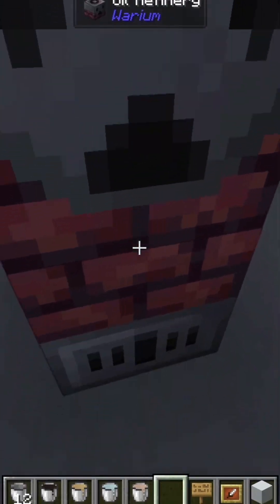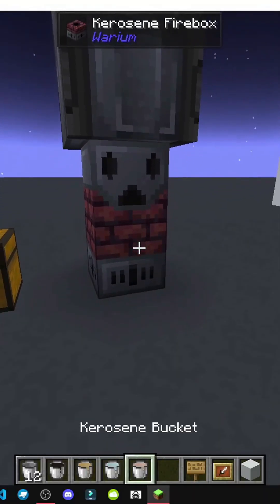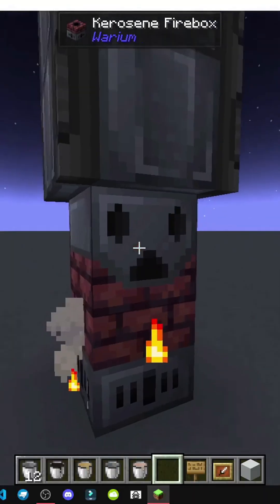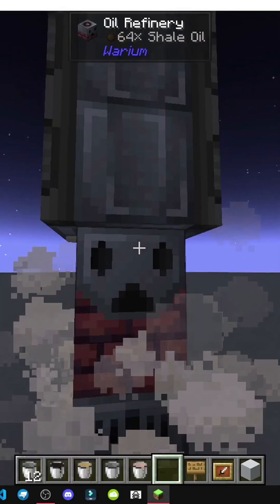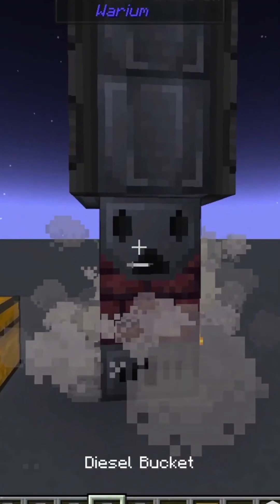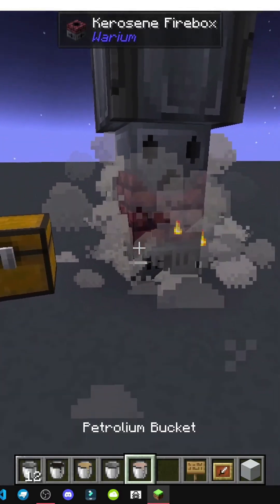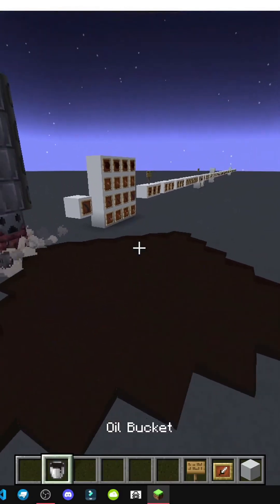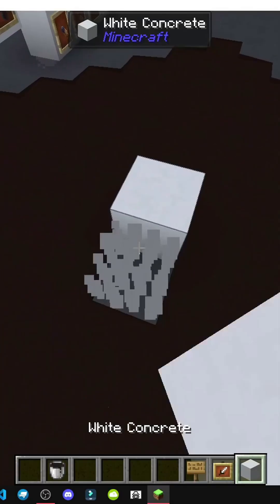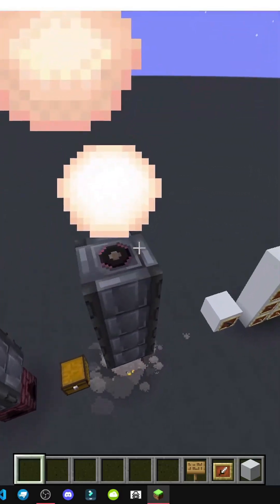Important — then we have the kerosene firebox. It serves a similar function. The difference is that kerosene works with a kerosene bucket. We put it in and look how fast it goes. It's going full throttle — it goes much faster, and it works with kerosene buckets. We can put all these buckets in. Be careful, they're flammable — the flammable effect, which I understand means if you burn, you're in trouble.